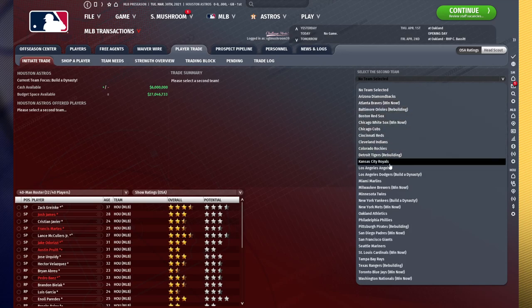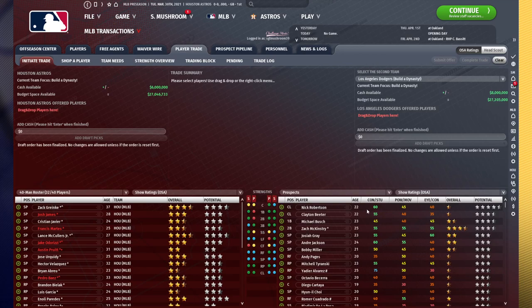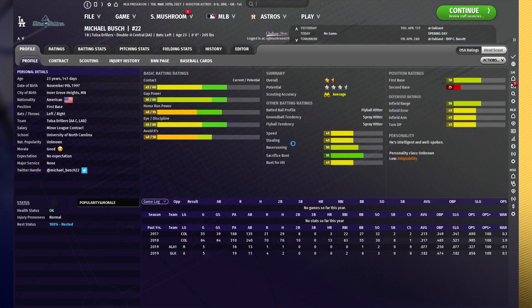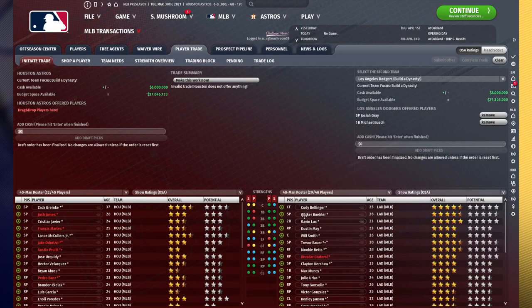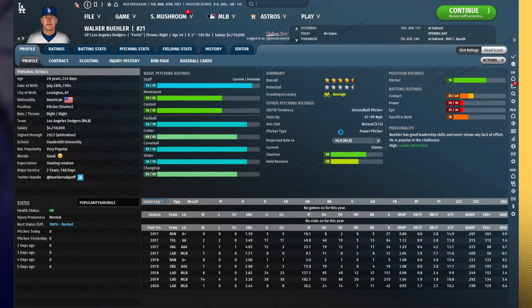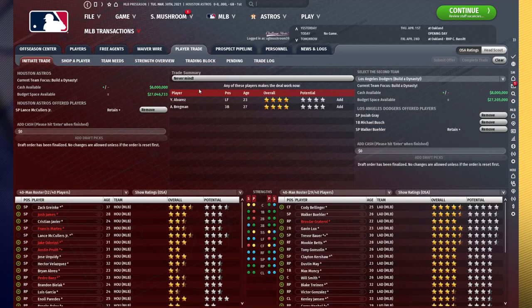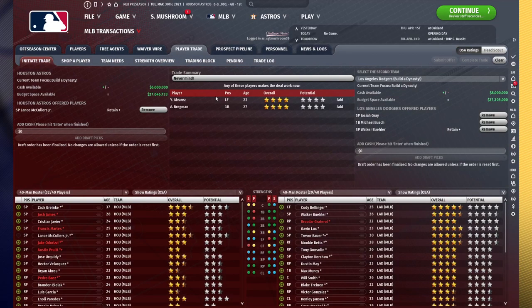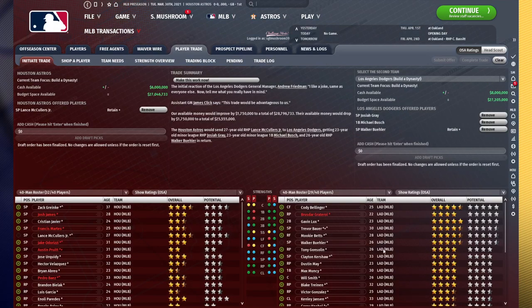Let's check out the Dodgers. Let's say we want to trade for the undervalued Josiah Gray, but we're also interested in picking up a superstar starting pitcher and a first base prospect. So let's throw in Michael Busch here — he can hit a little bit, solid prospect at first base. And Walker Buehler would be a superstar pitcher we're interested in picking up. Well, if we try to make this offer, there's no way they're going to accept it. Let's throw in Lance McCullers, one of our more valuable players, and we would have to give up a cornerstone piece here — Alex Bregman or Yordan Alvarez. We don't want to give up either of these guys in this trade at this point.